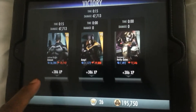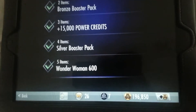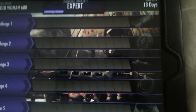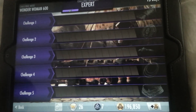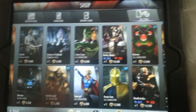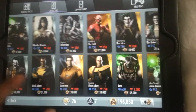Wonder Woman 600 is now in my possession. Once you've obtained a character from a booster pack, you're able to buy the card from the shop and see how much it costs. Now that I've completed the challenge, I can do it again on a more difficult level — standard mode is complete and now it's expert mode. Let's go into the shop, click on characters, and find where Wonder Woman is on the roster.